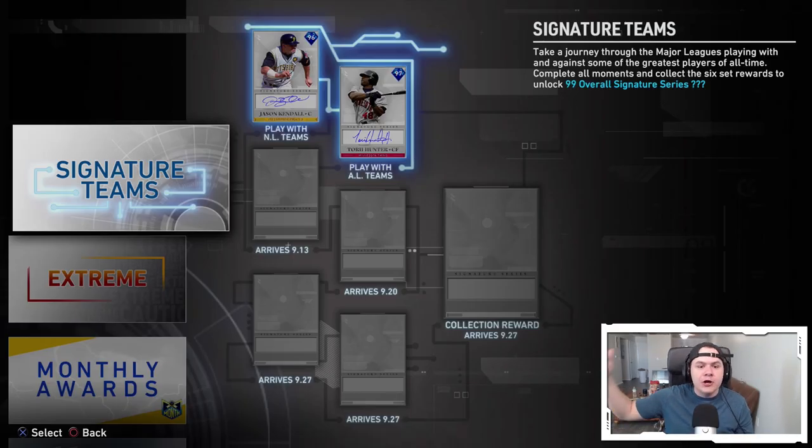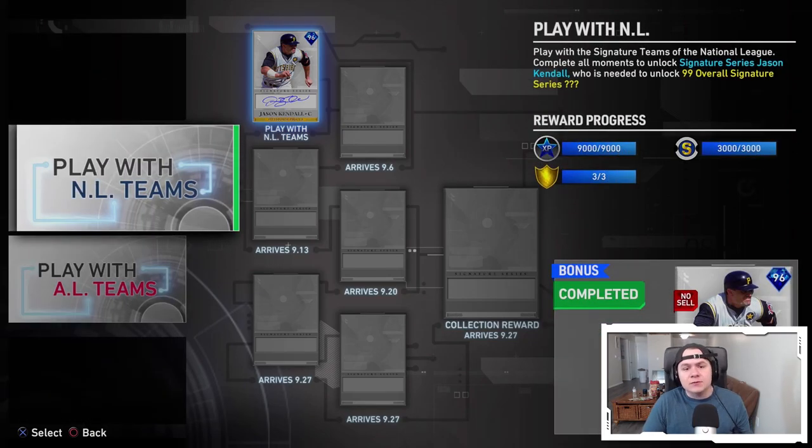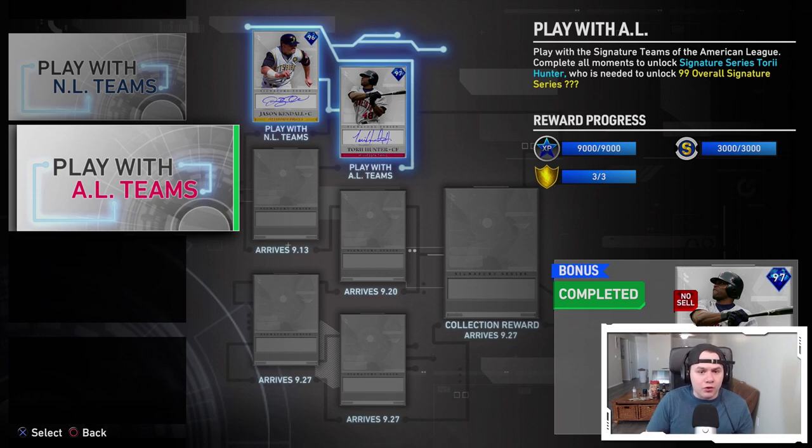On Friday we will also have the next piece of Signature Teams coming out. We got the original set for NL teams which gave you the 96 overall Jason Kendall. The new one came out with Tori Hunter, the 97 overall — I'm actually going to have a debut with Tori Hunter up on the channel a little bit later today. On the 13th, which is Friday, we will be getting another signature series card. I kind of hope they mix it up with different types of missions instead of just playing games, because that can get a little repetitive. Hopefully they change it up a bit.